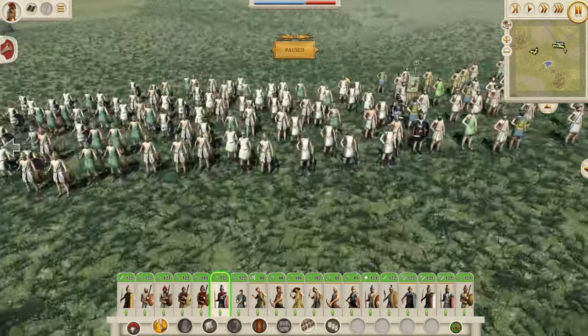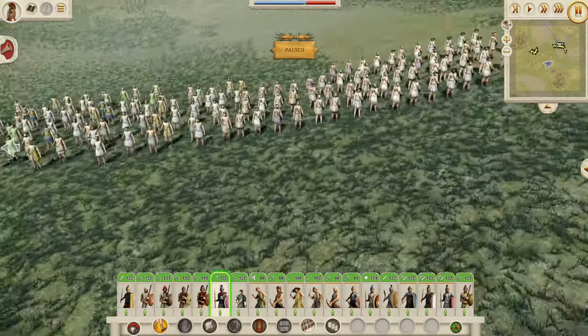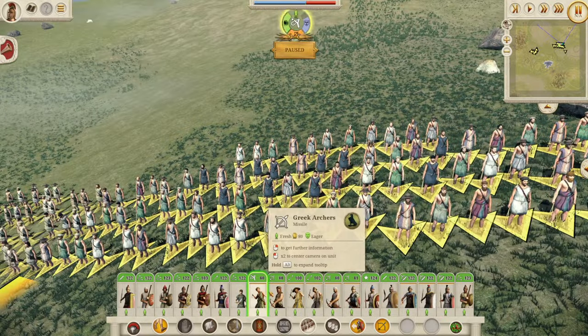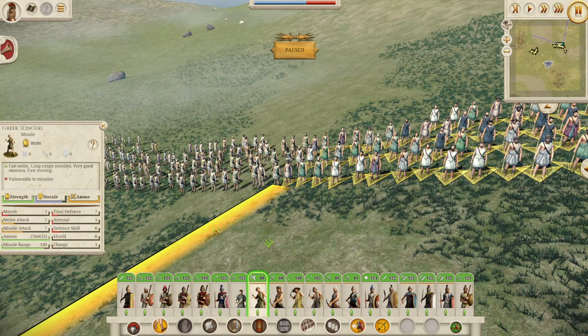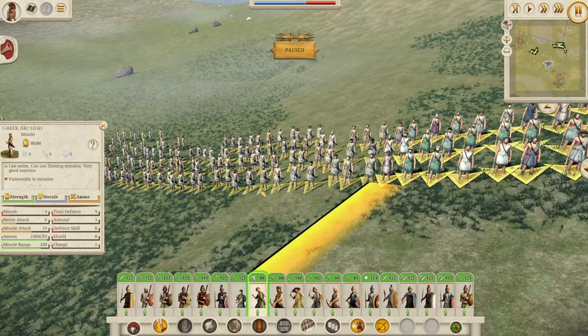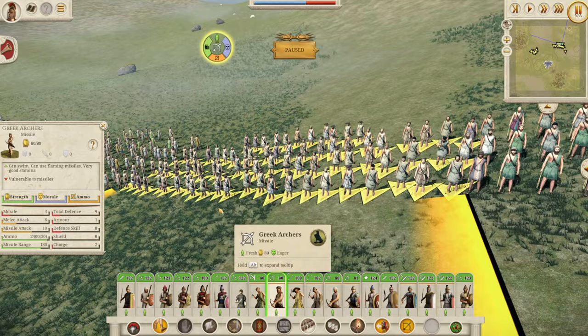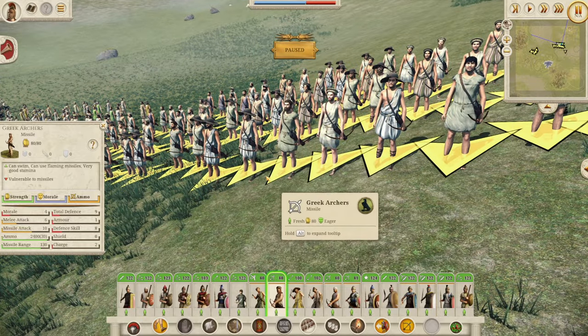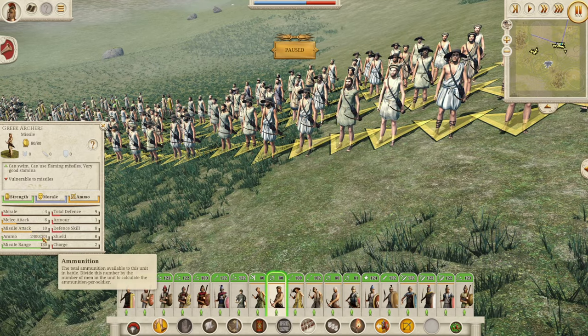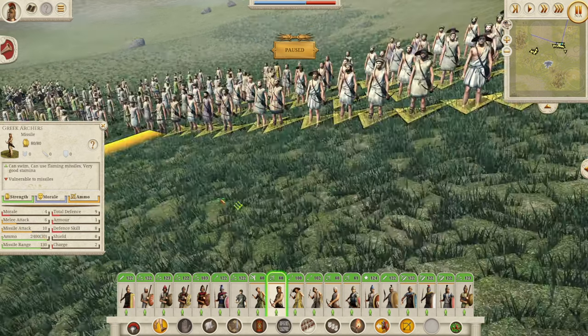On to some of the missile boys. The Greek Slingers — we've seen these guys before. Probably your lowest unit: 3 morale, not good, but they will do some damage with those 32 missiles at 7 damage. Greek Archers — probably readily available everywhere, lowest tier of archer you can get. But with 10 missile attack and 30 ammunition, nothing to sniff at — they'll do a decent amount of damage.